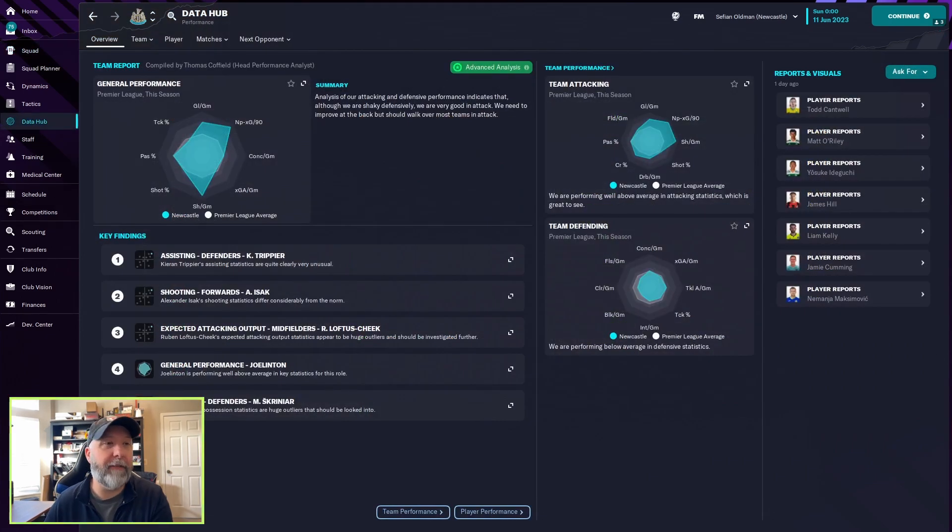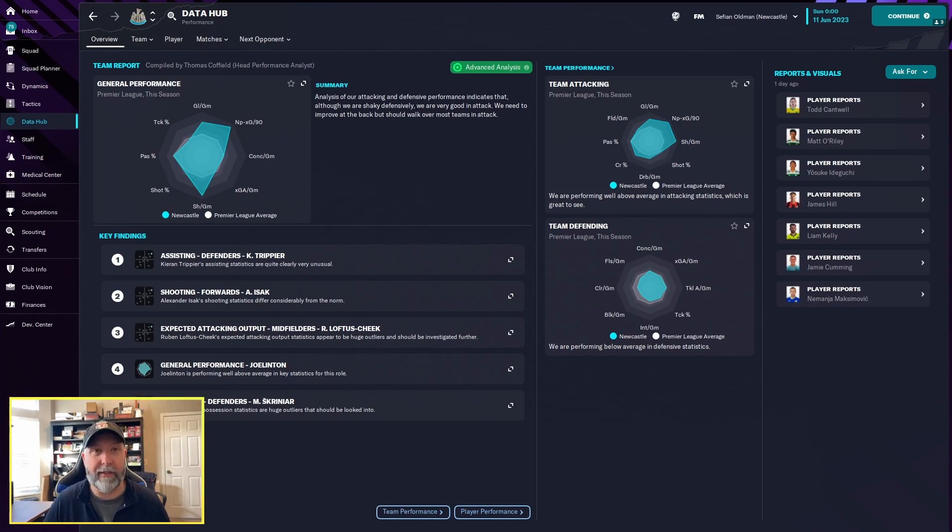Newcastle: shaky in defense, very good in attack — the attacking numbers are fantastic. The team defending is not very good at all. Conceded per game looks to be bang on average for the Premier League, same with tackles attempted. Tottenham: yet again extremely shaky in defense and very good in attack. The attacking numbers are fantastic, but the defending numbers — not one hitting the Premier League average. That's pretty sad.